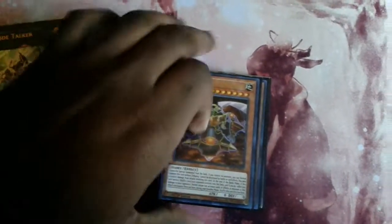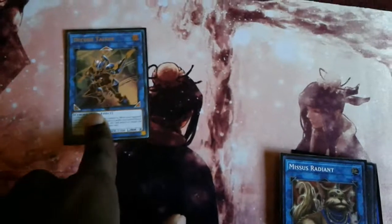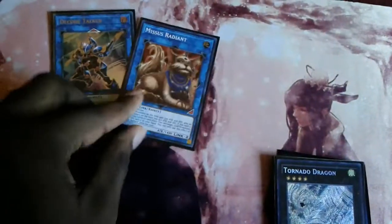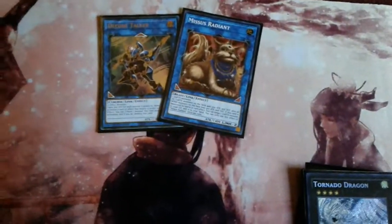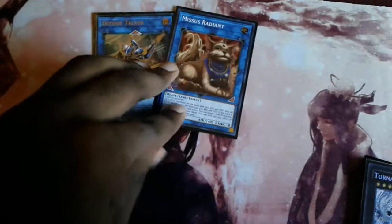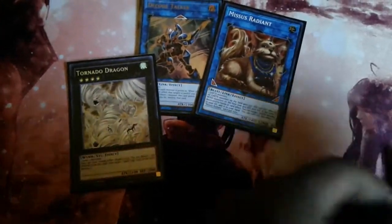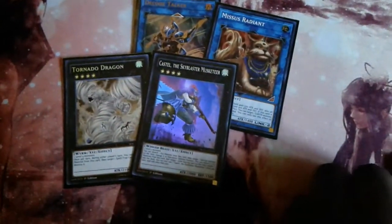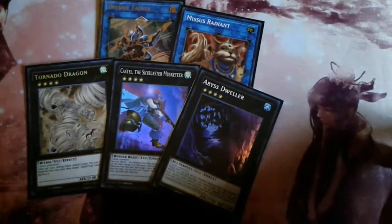Going into the extra deck — there's a Caemon right there, and it's there for good reason. Decode Talker can be replaced with the SubTerra Link Monster when it comes out. Mrs. Radiant is the Link Monster you'll make the most often since you have a lot of Earth monsters, though there will be times you want to keep your monsters on board so she's not always the best option. Tornado Dragon for spell and trap card removal, Castel for general card removal, and Abyss Dweller which can be real strong against the meta.